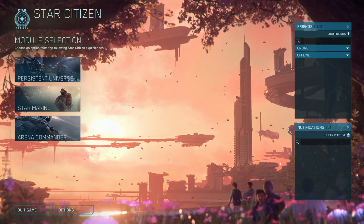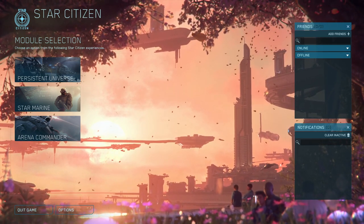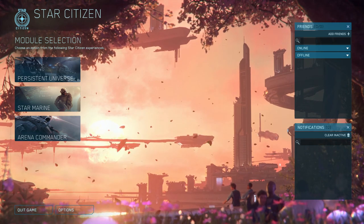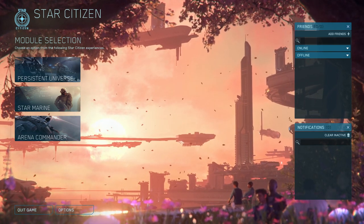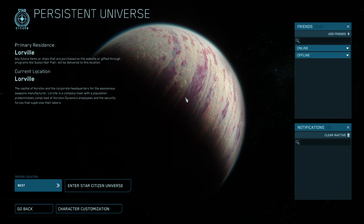Normally when you first load the game it takes a while for it to get the scenery in order because it cleared the scenery cache. Subsequent times when you load the game it's alright because the cache is still there, but every time they update the game it's really bad on the frame rates. This time it seemed worse than normal. My first impression was that Alpha 3.15 was worse on frame rates than the previous version, but we'll see — maybe it was just having a harder time than usual loading up the scenery initially.